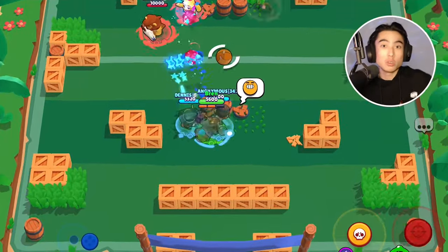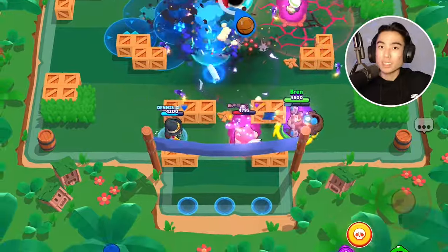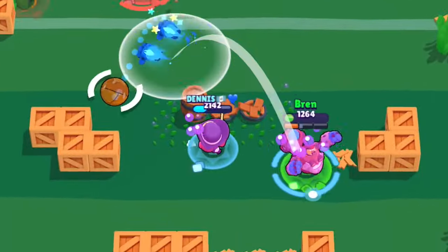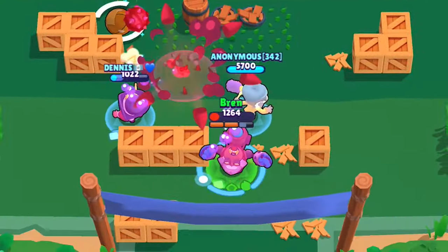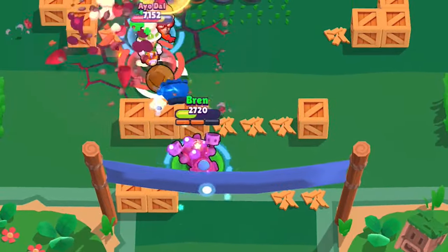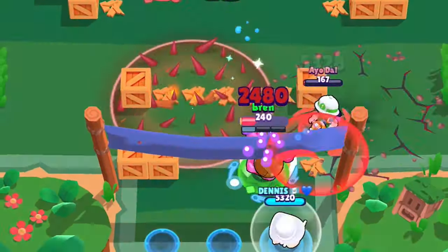A more advanced tactic you can use with Dynamite is when you use your super, throw your next set of main attacks where the super is going to be blasting the enemies to. You need to have extremely quick reactions for this and be good at anticipating where the enemies are going to be running, so you can aim your super in such a way that you can throw your main attack in the spot where the enemy will land.